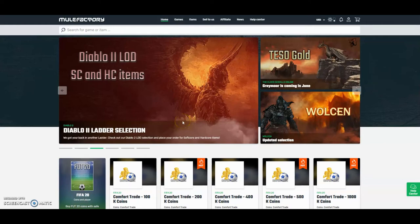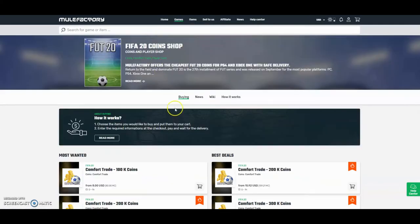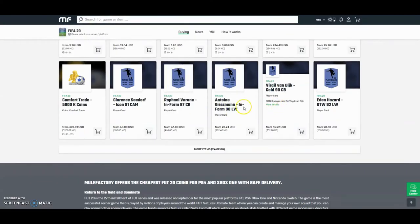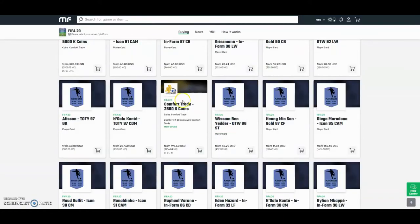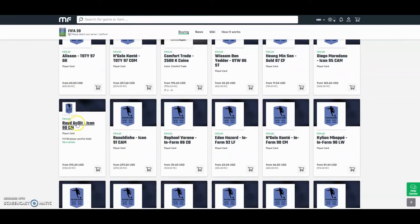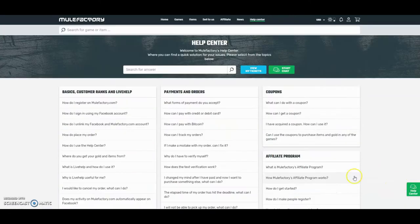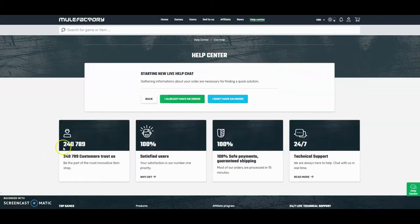Check out mulefactory.com and use the discount code 'ownfifa' for a discount. They do loads of comfort trades and you can buy Van Dyke — they're really cheap, the cheapest around. They have 80 different things you can buy like comfort trades, Team of the Year, icons, and everything like that. They also do 24-hour support, it's 100% safe. Over 240,000 people have used this site — check them out, link down below in the description.